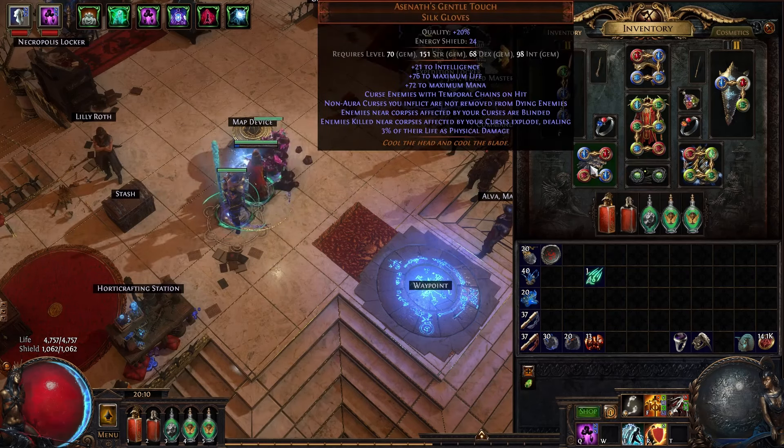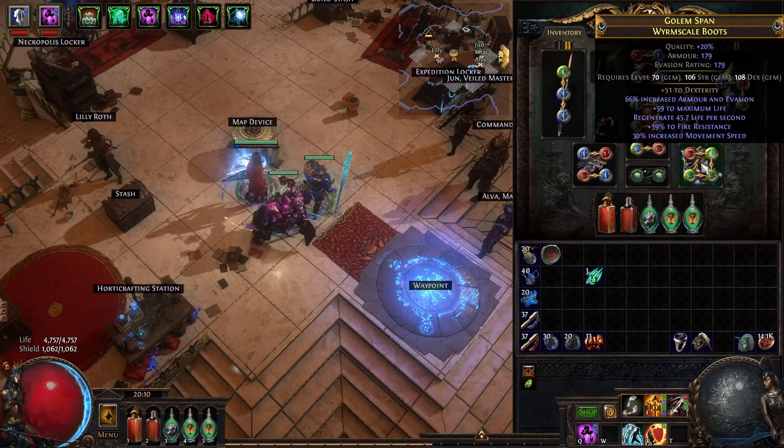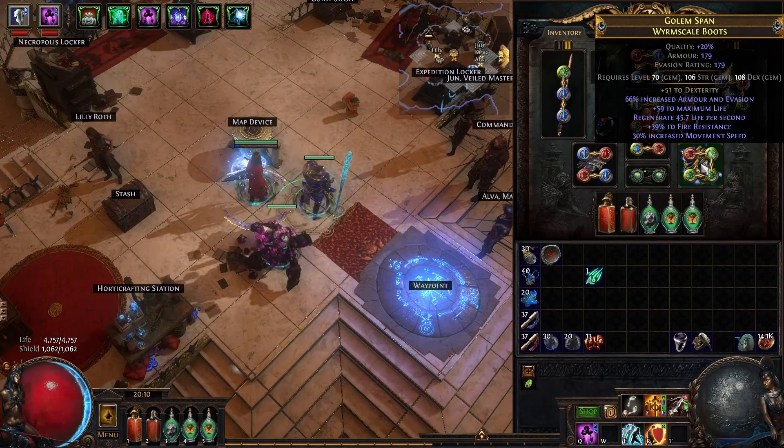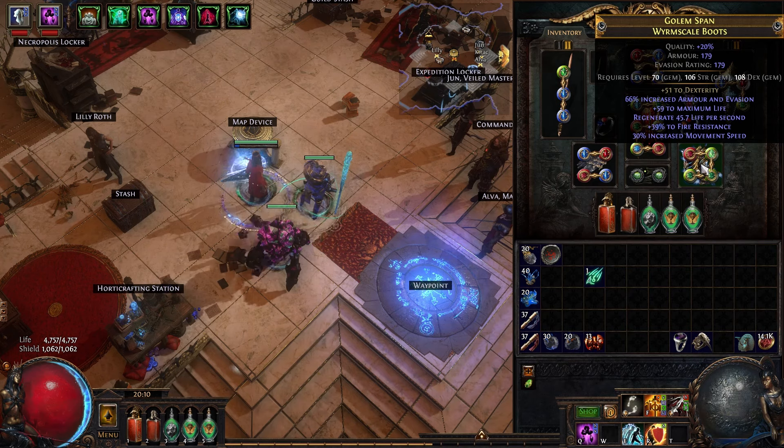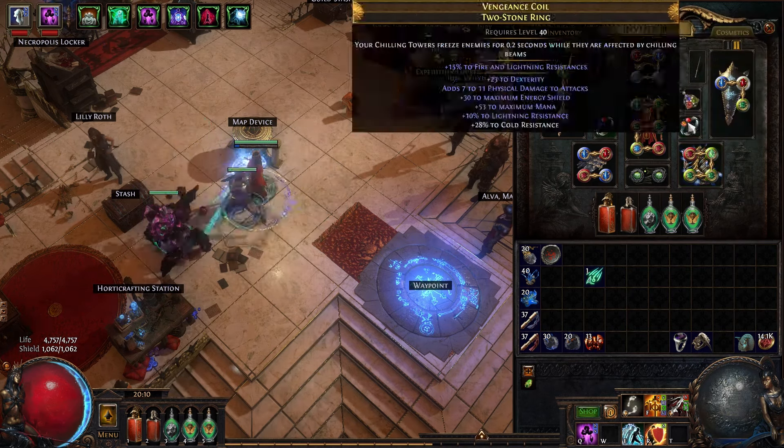Gloves are Asinauts, not corrupted — those are about 10 chaos. I got some rare boots with Dexterity on them. I don't have the Timeless Jewel yet on the tree, so I need Dexterity here — I got that here, here, and here on the rings and the boots.